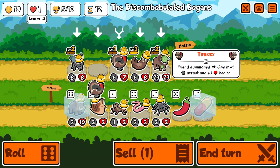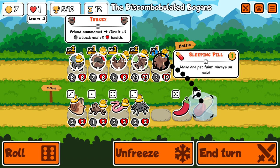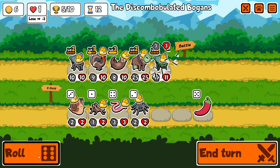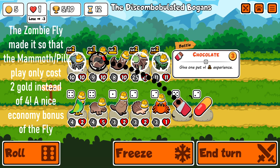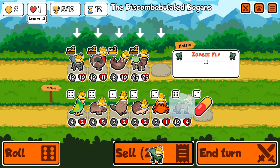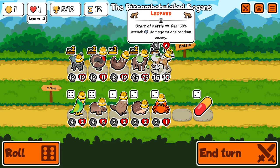Now I'll do this and get the mammoth online — pill it, get the zombie fly to level 2, which means when I sell it I'll get 2 gold back. A very nice chocolate here. And the leopard — I think this is very nice actually. I'll sell this, buy this — plus 6/6 from the turkey.